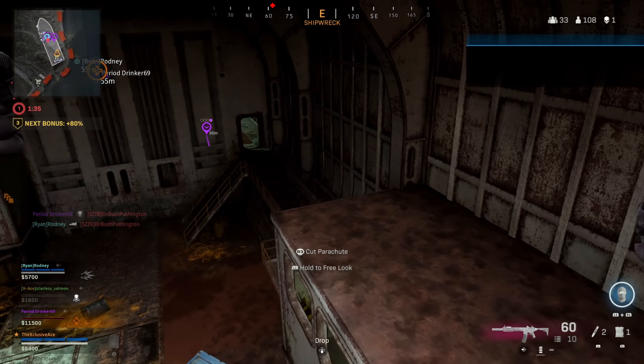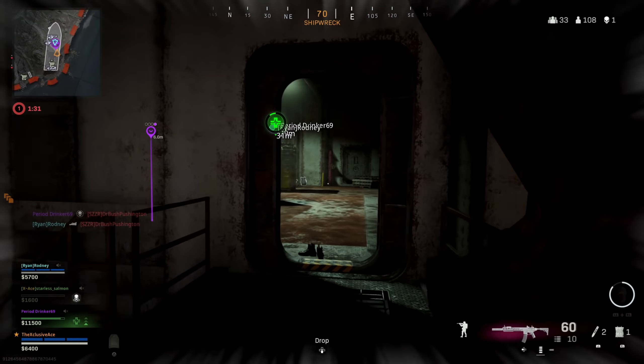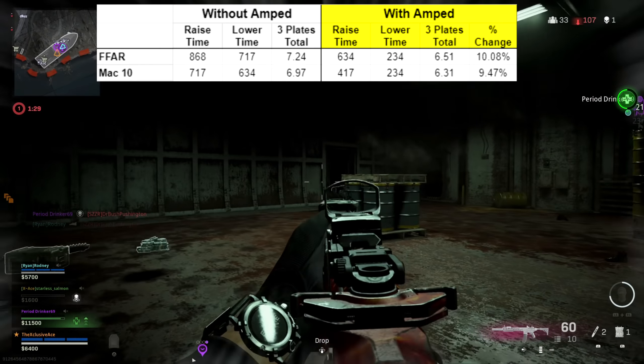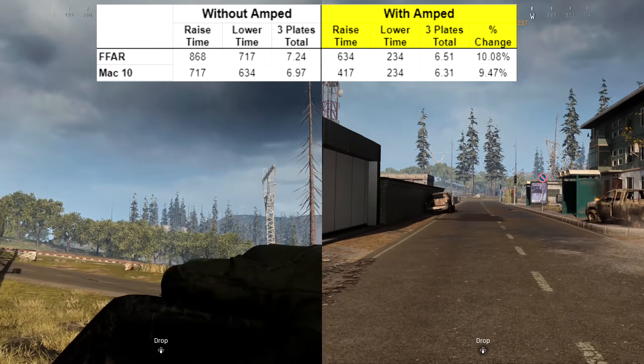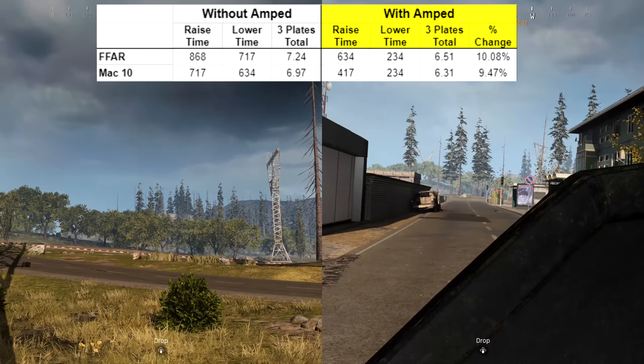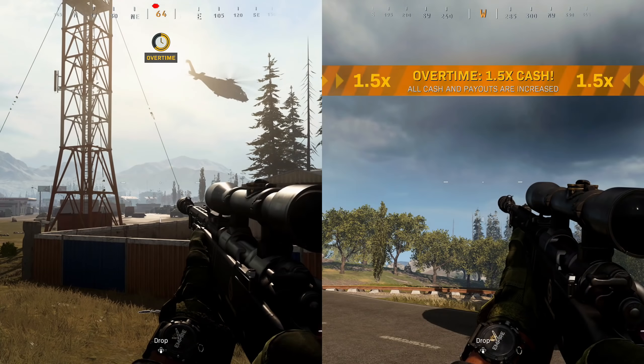Taking a look at the MAC-10, you can see on screen we get a roughly nine and a half percent change to the overall time for three armor plates — very similar to the FFAR.